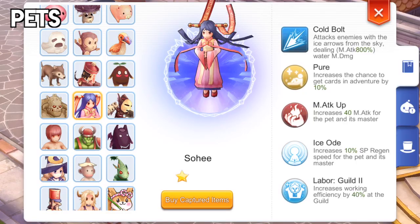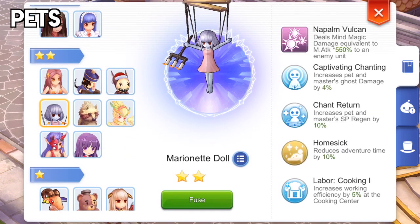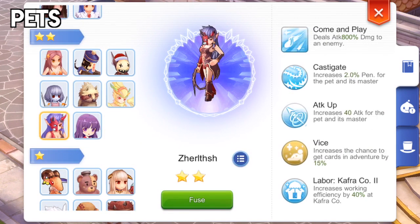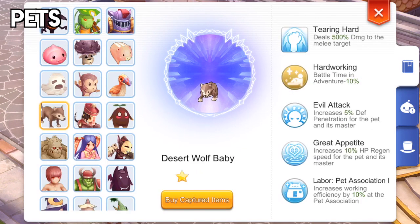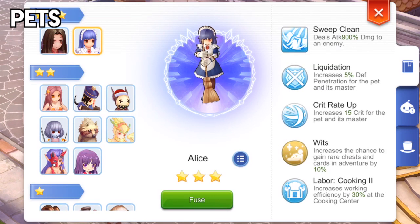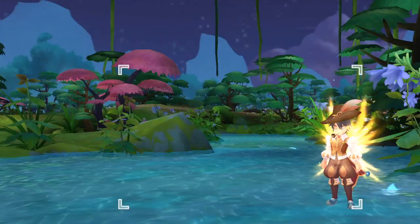As for pets, you may choose any of the following. Sohi or Marionette for helping with SP recovery. The Viruci, Smokey, or Ziltras for plus 40 attack. Desert Wolf Baby, Peko Peko, or Alice for plus 5% ignore DEF. Overall, the Ziltras is your best pet to have as it not only increases attack, but also increases physical penetration by 2%.